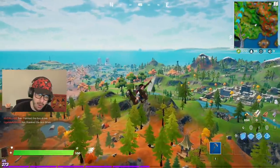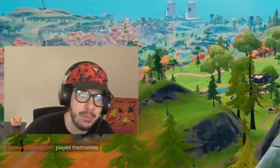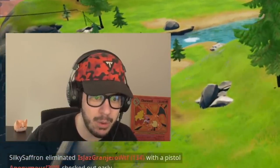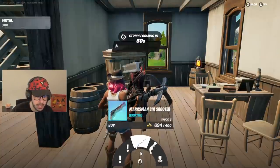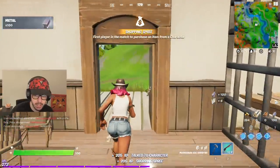So the crazy gold lady boss isn't the only thing they added in this last update — they added a brand new mythic weapon. We're going to go check it out. I absolutely know nothing about it. Some people say it's really good, some people say it's really bad, and I want to see for myself. So we're going to land over here and see what we got. Dead Fire right over here by Lazy Lake sells it — the Marksman Six Shooter. Let's go ahead and buy it.